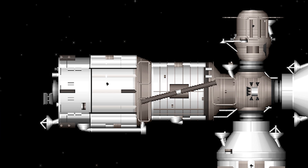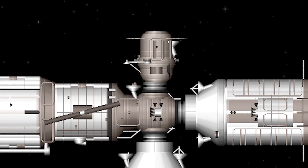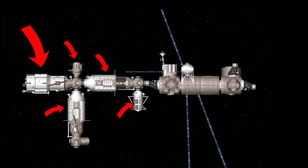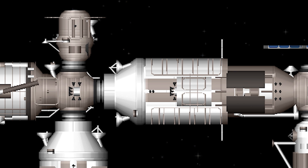Now we are on to number 8. It's a side-view recreation of the International Space Station with 1,327 parts, 6 solar arrays, and 9 different modules. It's probably the highest detailed ISS creation I could find.